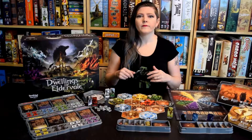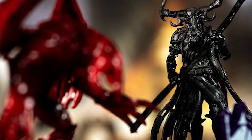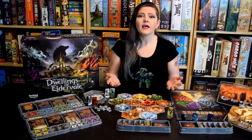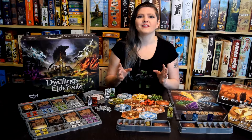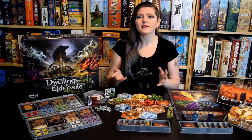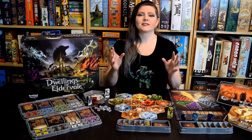And if those bits aren't enough to satisfy your bit cravings, Dwellings of Eldervale can even be purchased in upgraded editions, delivering custom miniatures to replace the monster standees, metal and wooden resources to replace the cardboard tokens, and even sound effect bases for the monster minis, letting them roar across Eldervale with each step they take. The copy we were sent for review isn't the legendary edition — it's the standard edition, so everything you'll see in this review comes from the base game. But if you like what you see and want an even more deluxe experience, that option's on the table, so long as it's a really big table.